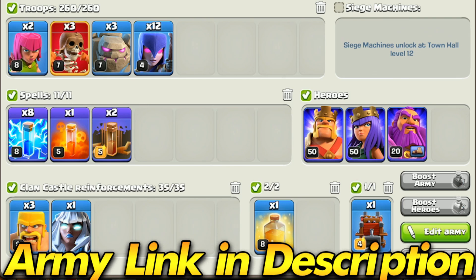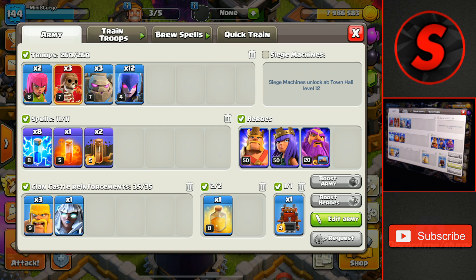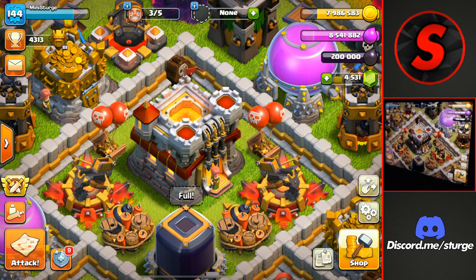If you are wondering how to get the Electro Titan, this is the only way — by donating it to yourself in your Clan Castle. So let's see how this new troop does with this army against different Town Hall 11s by going out and doing our first attack of the day.